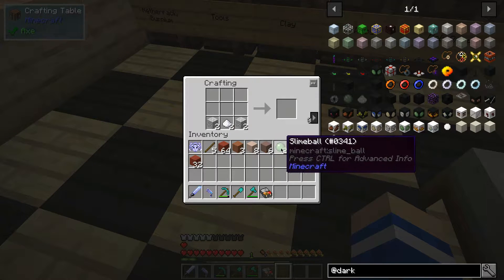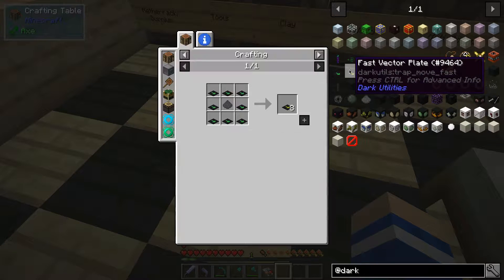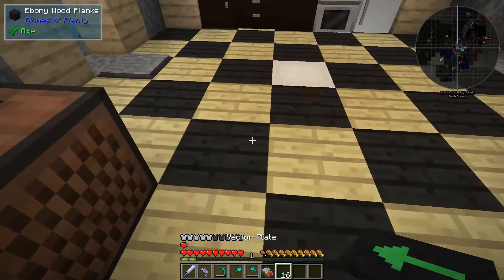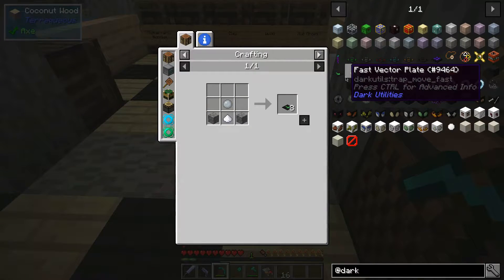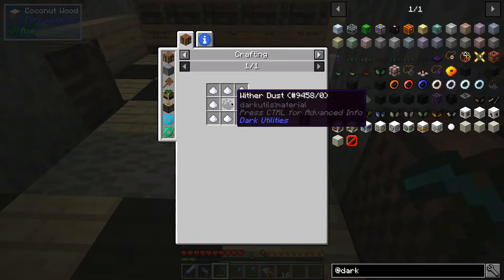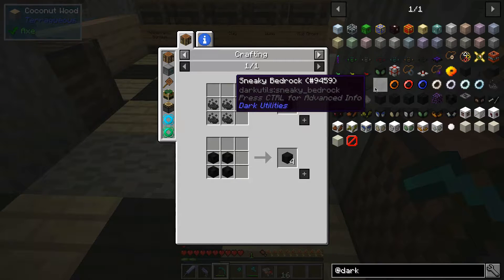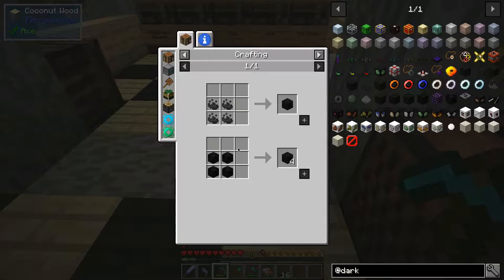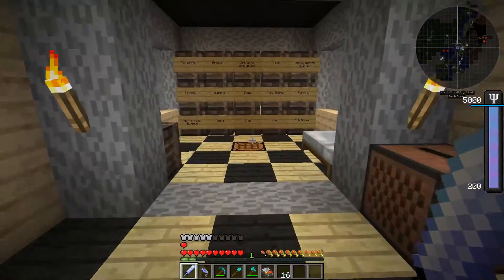The advantage of these over the Simply Conveyors ones is they're a lot cheaper. But to upgrade to faster versions, we actually need dark sugar, which requires withered dust. The basic vector plates are very, very slow. To get the quicker versions, I think in Direwolf20's mod spotlight he could just craft between speeds. It seems like we need to get some dark sugar, which requires withered dust, and for the extreme version we need a withered dust block — so we basically need to go and kill some wither skeletons in the nether. I'm going to do that off camera.